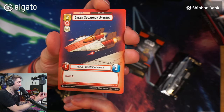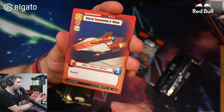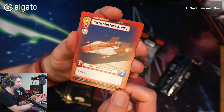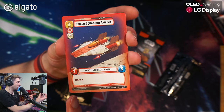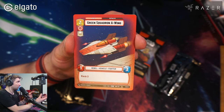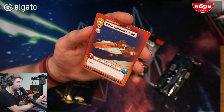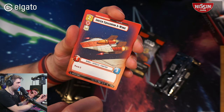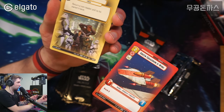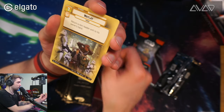So we have a Green Squadron A-Wing — it's a full art common, but it has a red frame around it. I'll be honest, the red is less intense when you look at the card in real life. It's not as intense on camera, so I know this isn't looking great here, but in real life it's actually pretty decent.